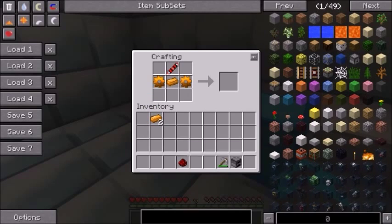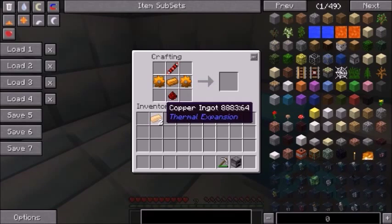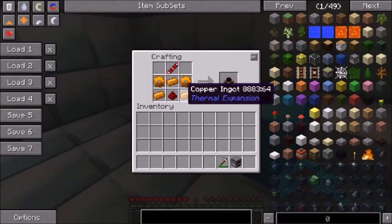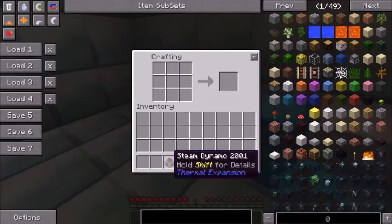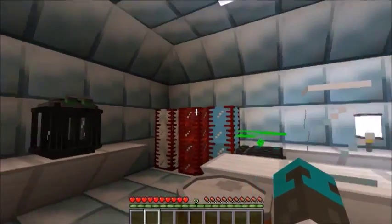Place a piece of redstone in the bottom center and place copper ingots to each side of the redstone, and now you have a steam dynamo to begin powering all your equipment.